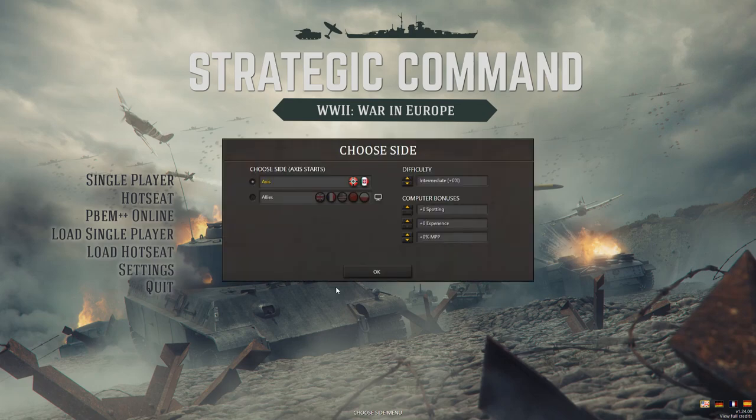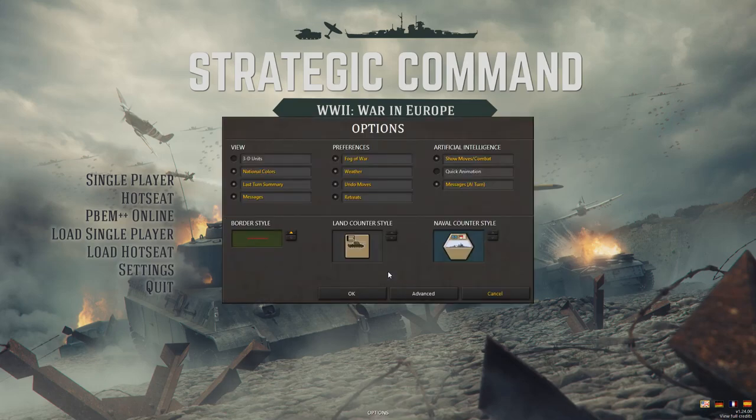We are playing the campaign as the Allies, and I'm going to control everything. I'm going to play intermediate with no computer bonuses, just average difficulty, because I'm not great enough to bump it up. Maybe if you enjoy this series we can do another playthrough as the Axis, possibly modded with added difficulty. We're not going to use 3D units — there's a mod that comes with the game that got updated, so we'll use the land counter style instead.